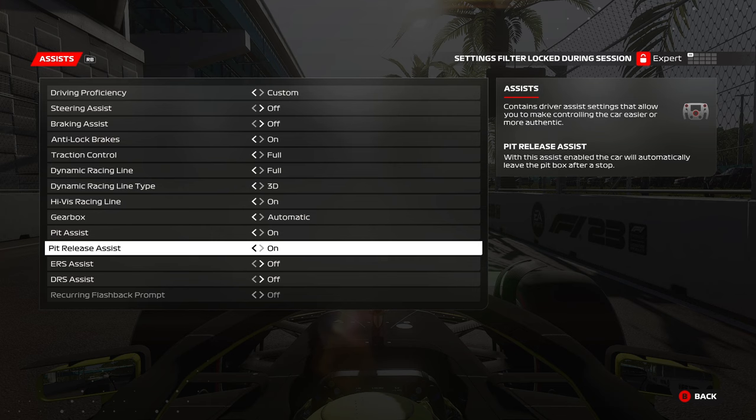Right now during the session I cannot change that, but at the top right corner I can see the settings filter is set to expert, and if we turn it on and set the assist to on, then the ERS will be managed automatically by the game.